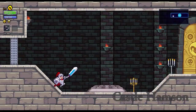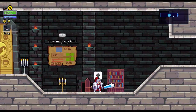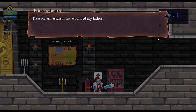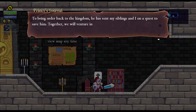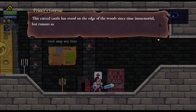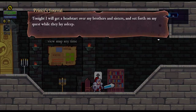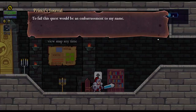The castle is randomized because it's a rogue-lite, after all. Anasazin had wounded my father, the king — bring order back to the kingdom. He has sent my sibling and I on a quest to save him. Together we will venture into the cursed woods and into Castle Hampson. This cursed castle has stood on the edge of the woods since time immemorial. Rumors say that within it dwells an item which will cure any ailment. Tonight I will get a head start over my brother and sister while they lay asleep. To fail this quest would be an embarrassment to my name.